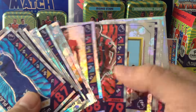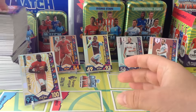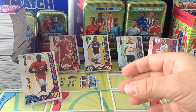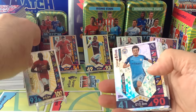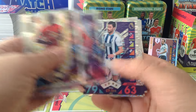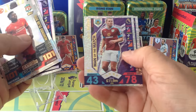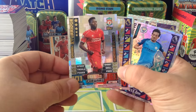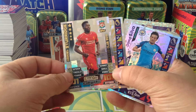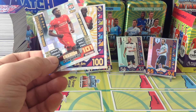Here are all the shinies. I'll show you the shinies that were needs to help me finish — putting them here on the side. A lot of man of the match and the 100 club. So here we go: 100 club Pogba, and as you can see a lot of man of the match cards. Another 100 club as well. So these are the proper 100 club, also called the hero or classic 100 club — I pulled two of these and this is how they look.